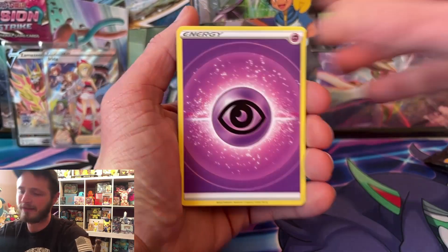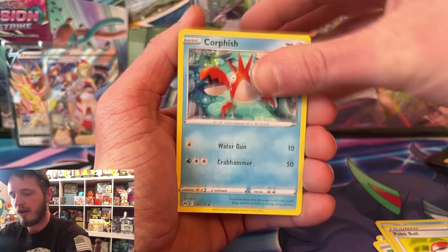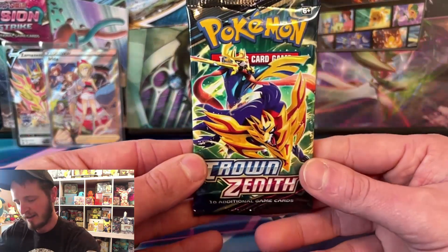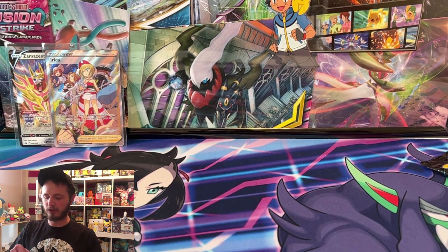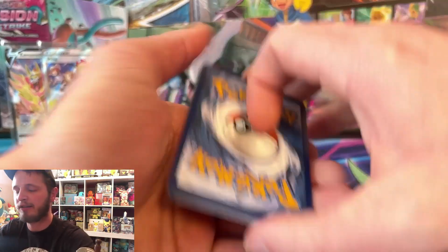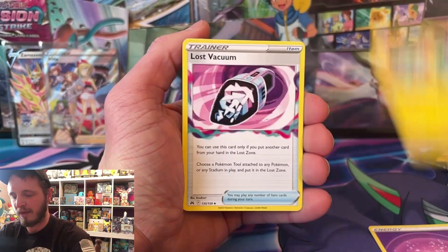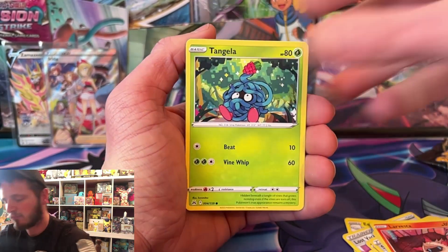It's actually cheaper to buy the collection box - you get four packs for 20 dollars, which makes it five dollars a pack. If you get the ETB at Walmart or Target for 55 dollars you get 10 packs, so you're paying an extra five dollars for the extras inside. That extra five dollars could be an extra pack. In reality it's actually cheaper to get the collection boxes than the ETBs.